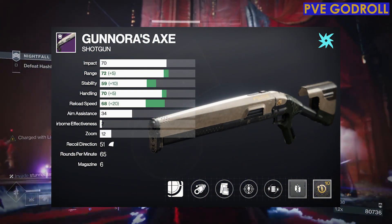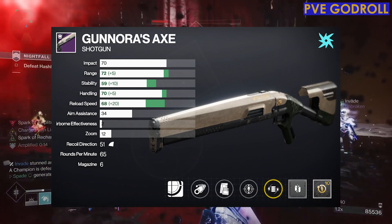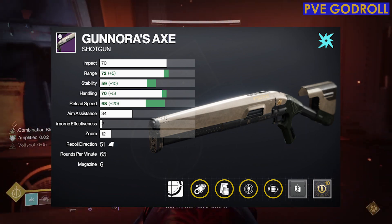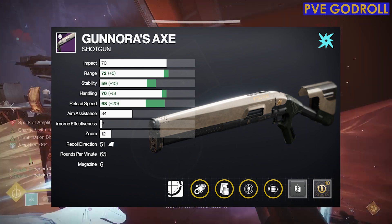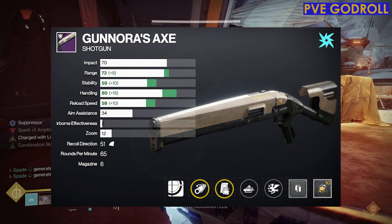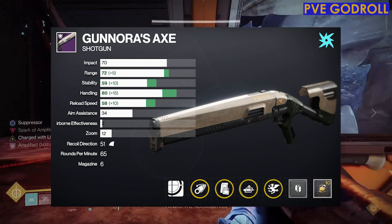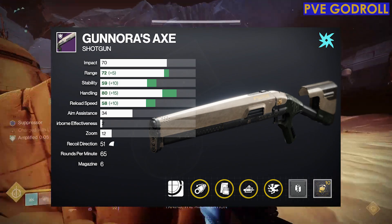So just to recap the PvE God Rolls to consider: column 4, Volt Shot; column 3, Threat Detector; column 2, Tactical Mag; column 1, Corkscrew Rifling, with a Reload Masterwork and a Major Spec Mod. For roll number 2, I would switch out columns 3 and 4 for Vorpal Weapon and Autoloading Holster, and for the Masterwork I would switch out Reload Speed for Handling.